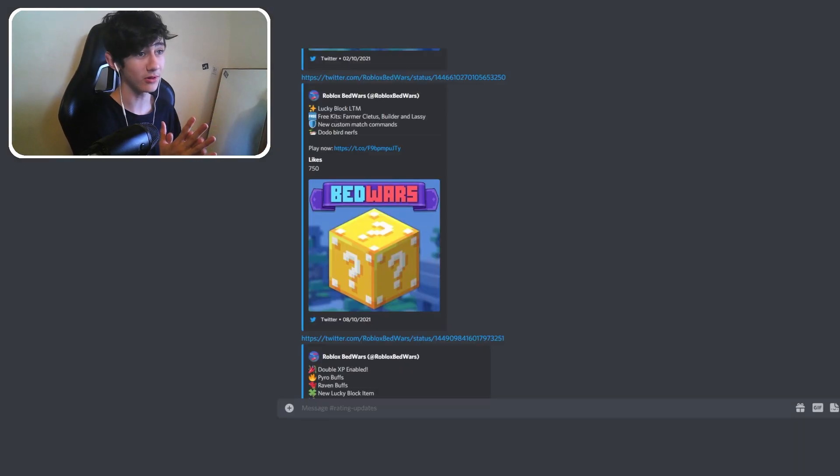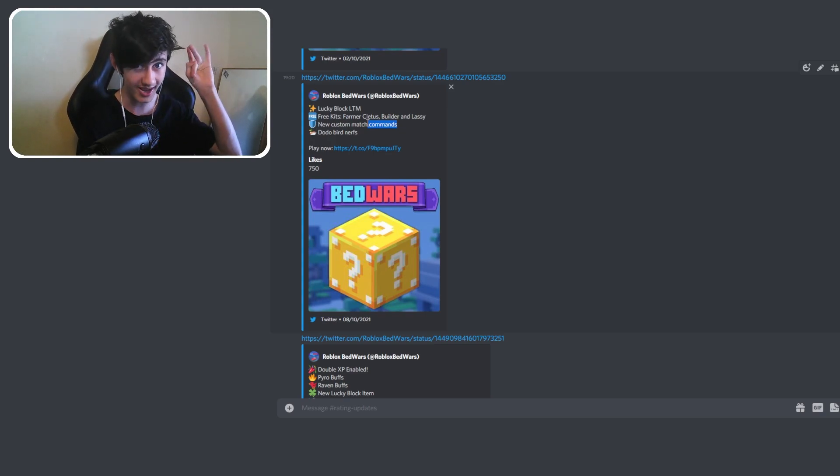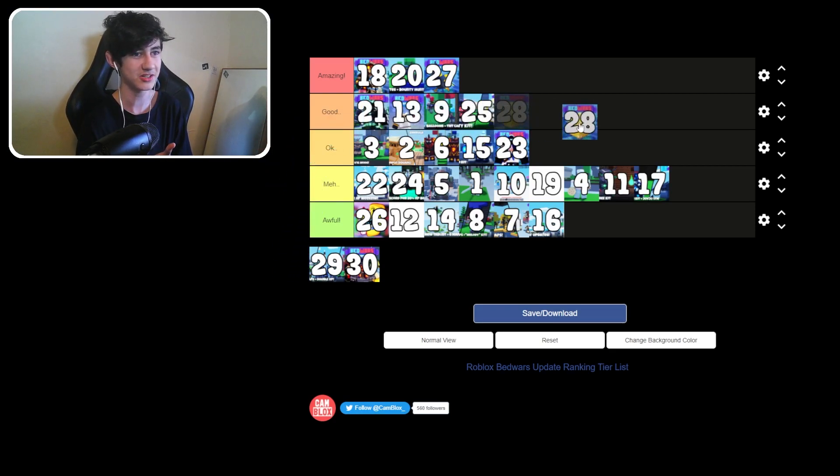Update 27: lucky block LTM, free kits of Farmer, Builder, and Lassie, and some custom match commands — I've never used them but I know a lot of people who have and they're really fun. They also made the dodo birds less powerful because they were genuinely OP for a bit. They're still pretty good now. We'll put it in good.